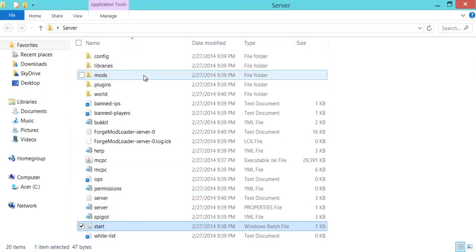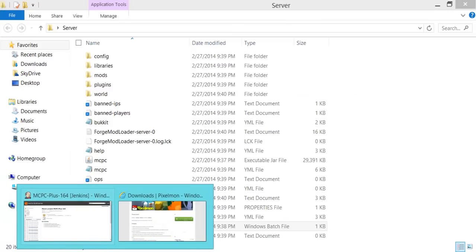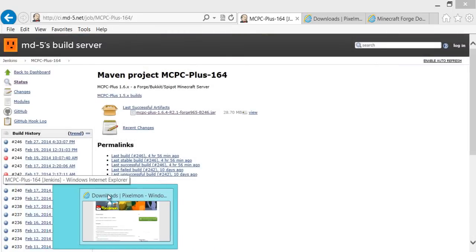You'll also have every single mods and plugins folder included now. I accidentally opened up a Forge folder — you don't need that for this, because MCPC doesn't use Forge. Now that we're done with that, we don't need it.